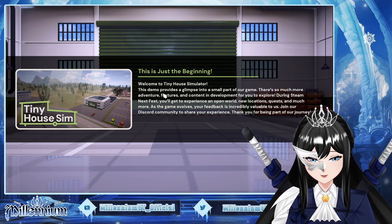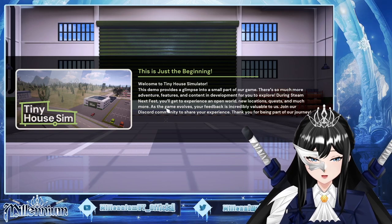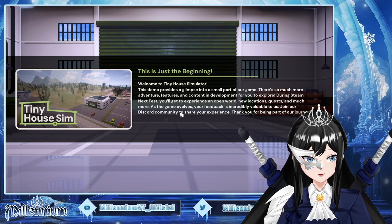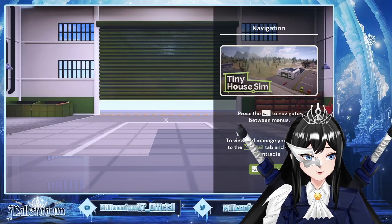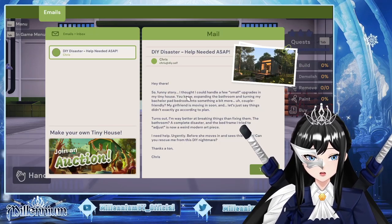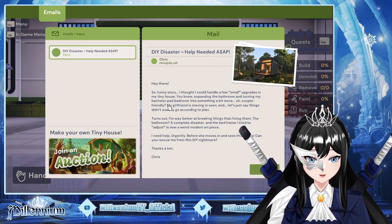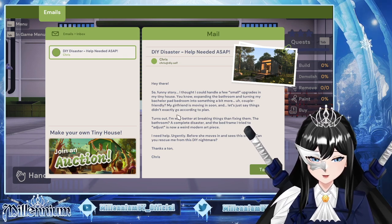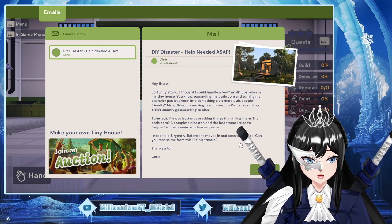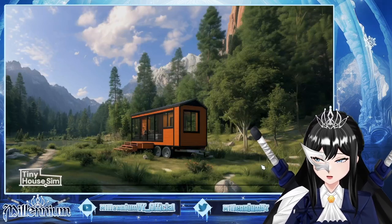Welcome to Tiny House Simulator. This demo provides a glimpse into a small part of our game. There's so much more adventure, features, and content in development. During Steam Next Fest you'll get to experience the open world. Press Tab to navigate. Funny story — I thought I could handle a few small upgrades in my tiny house, expanding the blah blah blah. Things didn't turn out according to plan. They need help urgently — can you rescue me from this DIY nightmare? Let's go, let's try to help them.